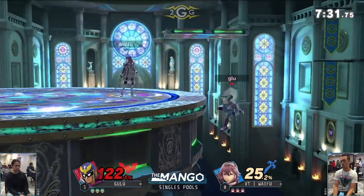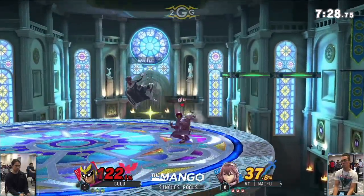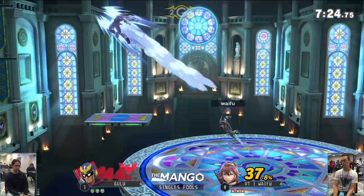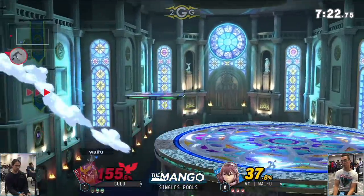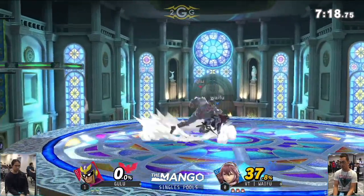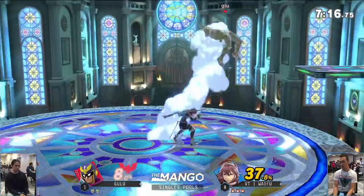Definitely going to a counterpick stage — we've got Kalos. On this stage, in the beginning they started on spawn points and made it a little bit closer, so they really start off closer. Because the stage is pretty big, they definitely want to shorten that distance right off in the beginning.